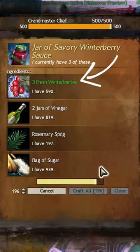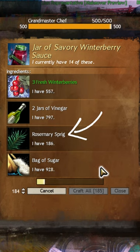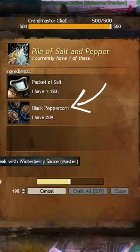First, make the jars of sauce by combining winterberries with vinegar, rosemary sprigs, and sugar. Next, combine packets of salt with black peppercorn.